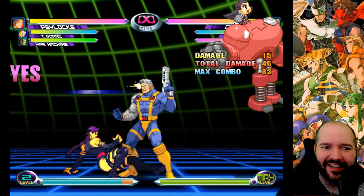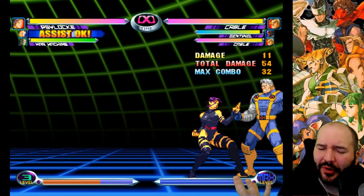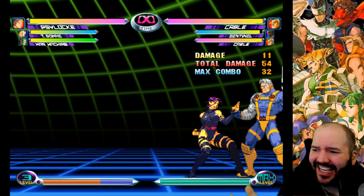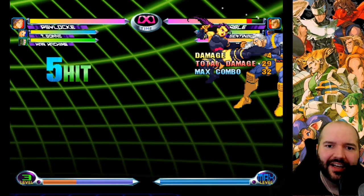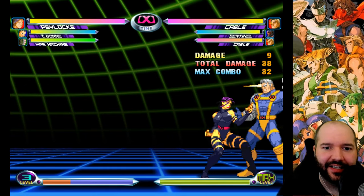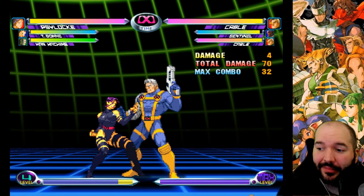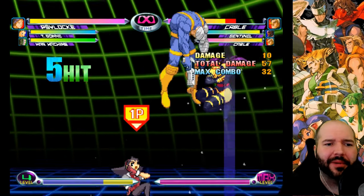We know Tron Bonne does 15 damage per hit, but when I did it mid-combo, it did 11 per hit - because the scaling applied to the assist. It scaled from 15 down to 11. Damage scaling clearly applies to this assist. And it scales the follow-up combo too - if you do a normal launcher and air combo, the last hit does 9 damage, but if we start it with Tron Bonne Assist, it does only 4 damage.